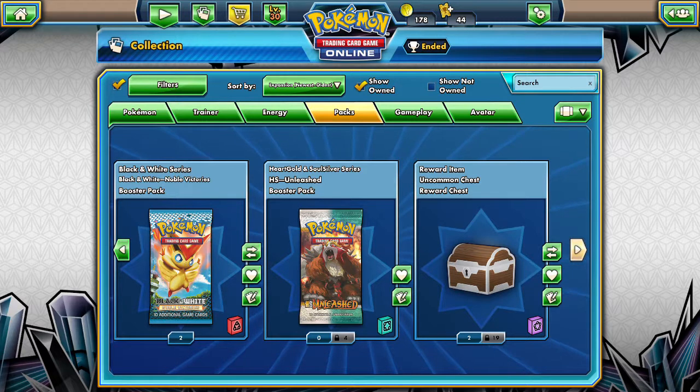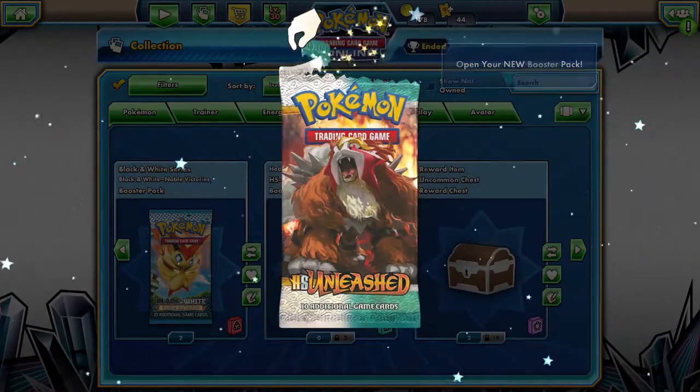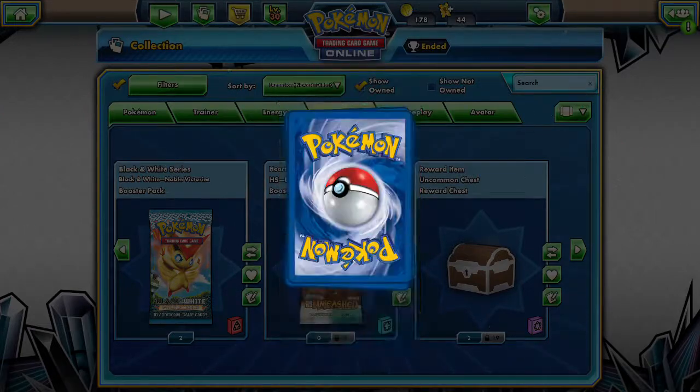Hello friends, DiverDriver here and welcome back to another pack-a-day. We are rounding out the end of this week — we have four packs of HS Unleashed left, so let's see what we have in two of them today. Next week hopefully we'll start back up with normal pack-a-days.